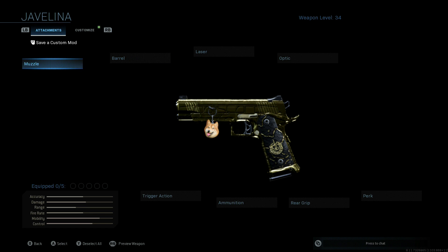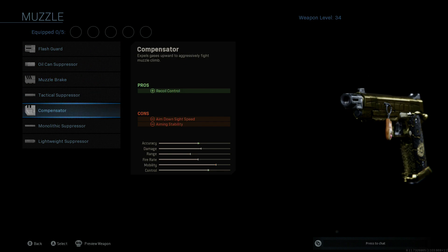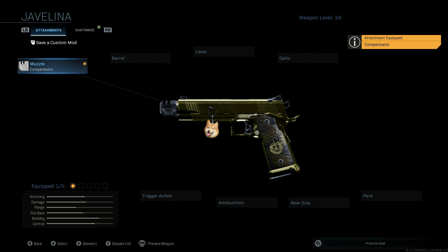For the muzzle, always throwing that compensator on there — it's one of the main go-to's for pistols. Muzzle brake or monolithic suppressor is also fine; just cycle between those three and pick what works best for you. But for recoil management and accuracy, I think the compensator is one thousand percent your best option.